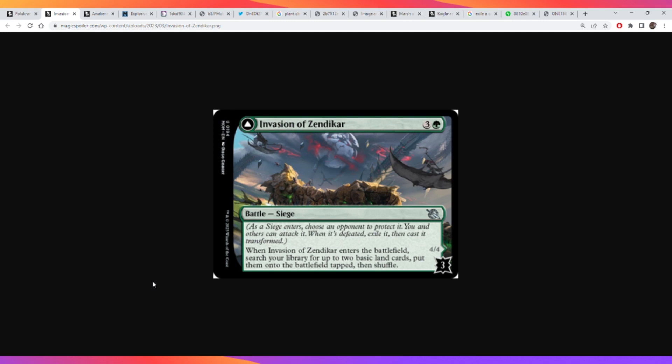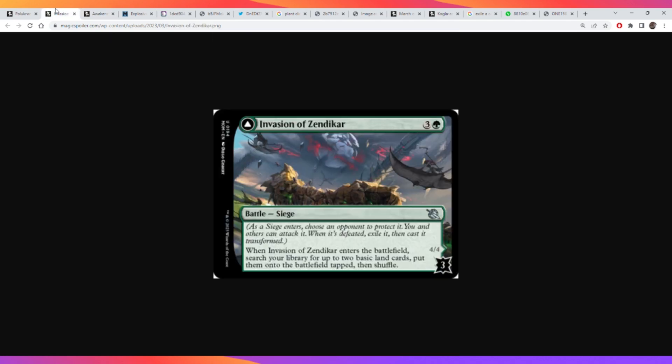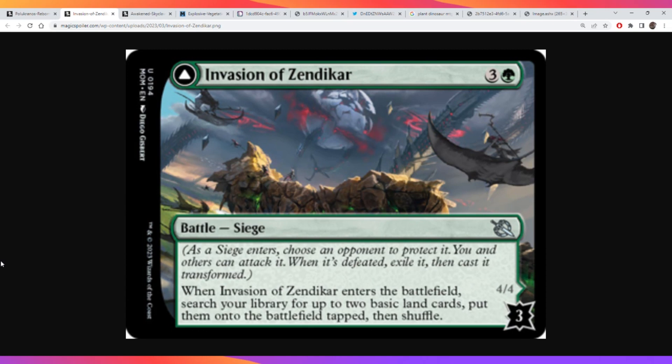I'm very excited about this because I love mono green so much. Mono green is the deck that made me top nine in the world, so I'm very excited. That is everything I have to say about Invasion of Zendikar. Hopefully you guys enjoyed the video — I certainly had fun talking about this card. Please tell me in the comments which cards you want me to review, and please like, comment, and subscribe.